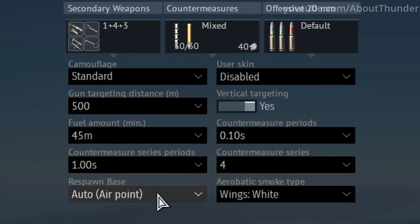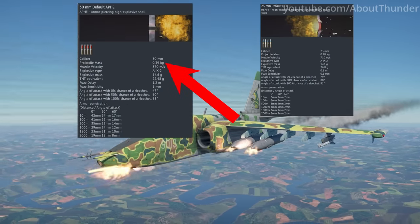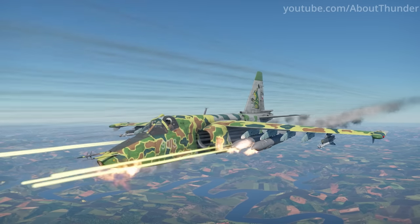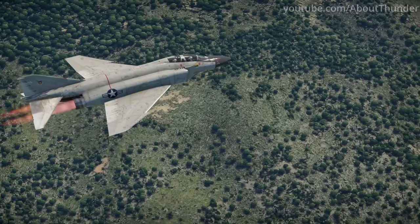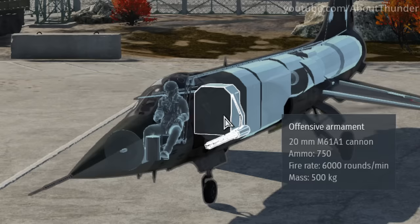While it's common knowledge that taking less fuel will improve flight performance, have you ever considered the weight of your ammo? Firing off all of your ammunition can increase flight performance, albeit only by a few percent. But if you really want to maximize flight performance, with the introduction of custom loadouts, you can now remove all weapon systems from certain planes, namely the F-4C and F-104S ASA.